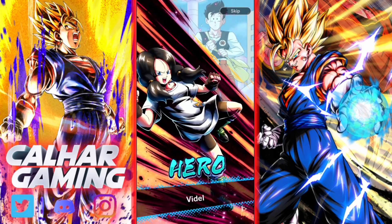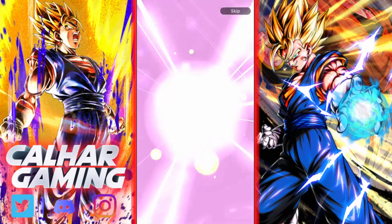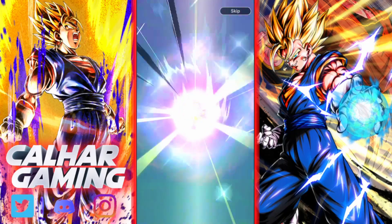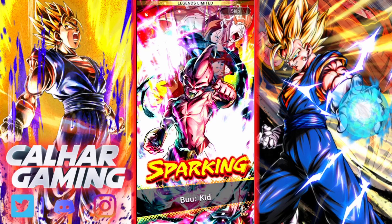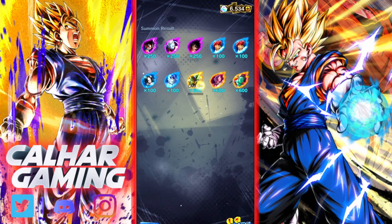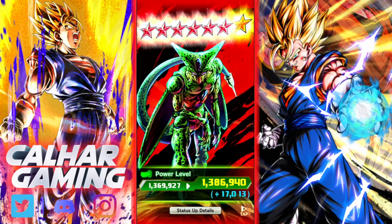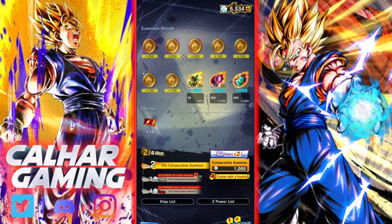We've at least got a Legends Limited out here, so it's really not all that bad. First Form Cell and into Kid Buu. We've got another sparking — Bojack, the oldest Bojack as well. Kid Buu at Red 3 — we'll take this. Now we're going into the UL rate times 2, which is the main one.